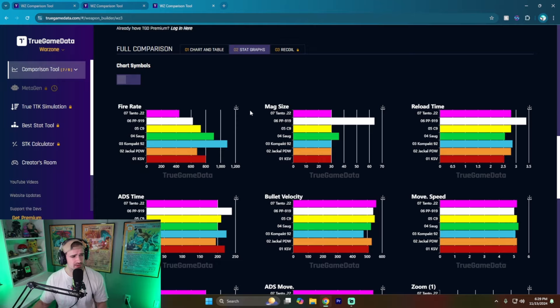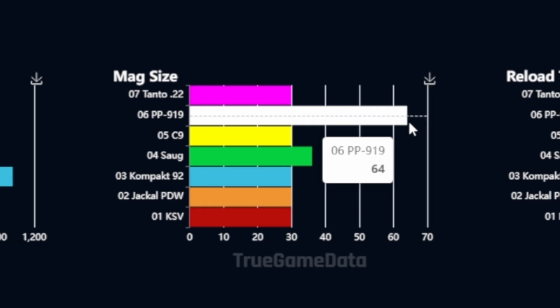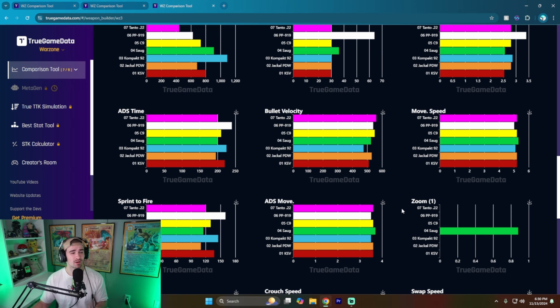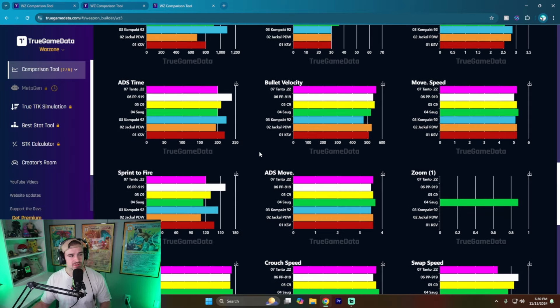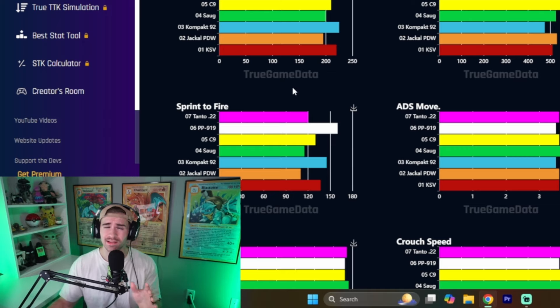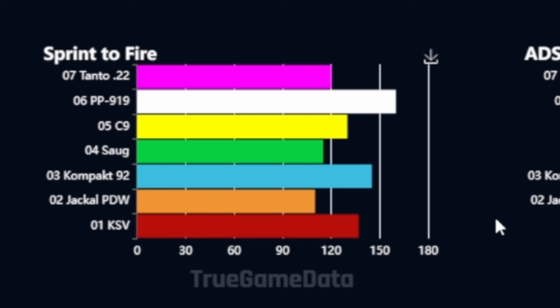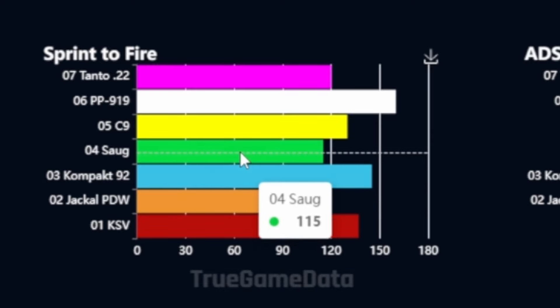Diving deeper: the Tanto's fire rate is atrocious. For mag sizes, the PP919 has a base mag of 64, so no extra attachment needed there — though that does hurt its reload time. The SOG and KSV have pretty solid reload times, which is important for SMGs. For ADS times, movement speeds, sprint-to-fire, and ADS movement speeds: you want ADS time to be faster. The Jackal PDW is the fastest; the Compact 92 is one of the slower ones. The Compact 92 does eliminate quicker, but the slow ADS kind of ruins it. Movement speeds and ADS movement speeds are pretty similar across the board, with the Jackal PDW and SOG looking best for sprint-to-fire.